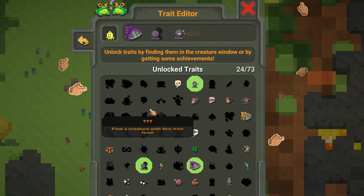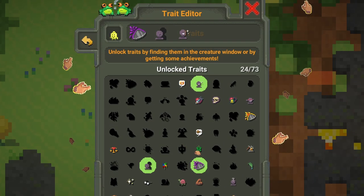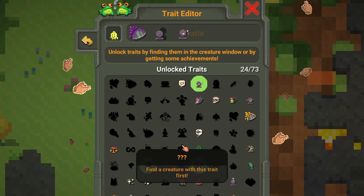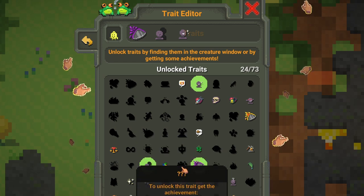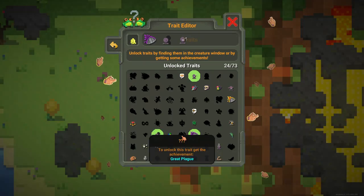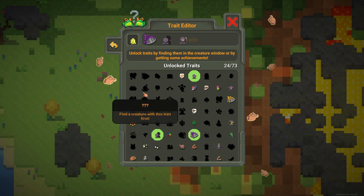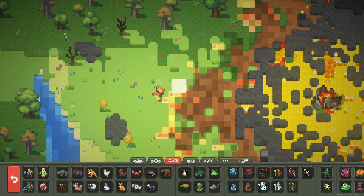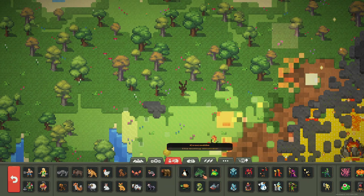If you just click a guy it will come here - you just need to keep clicking and you will get the traits. For some traits like the Giant, you need to do some other things. There are a few traits which need achievements. I do have an idea so let's try that out - it's probably acid blood or something.